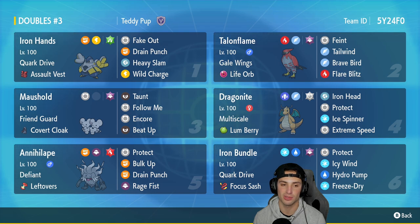In the fifth slot we have Annihilate, which pairs up with Mousehole so well thanks to Beat Up powering up Rage Fist. It has Defiant with Leftovers, running Rock Tomb, Protect, Bulk Up, Drain Punch, and Rage Fist.